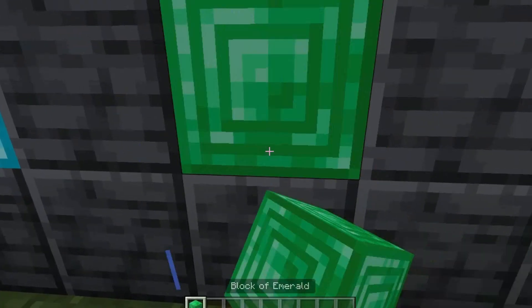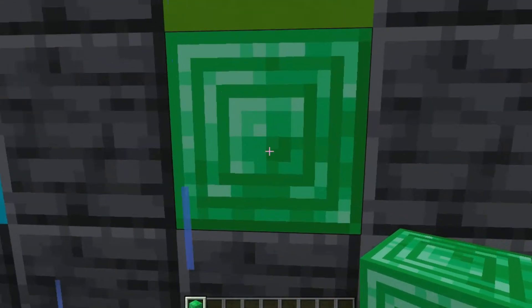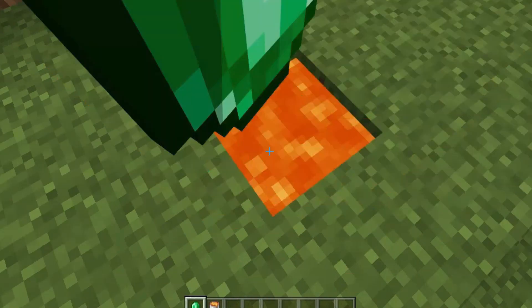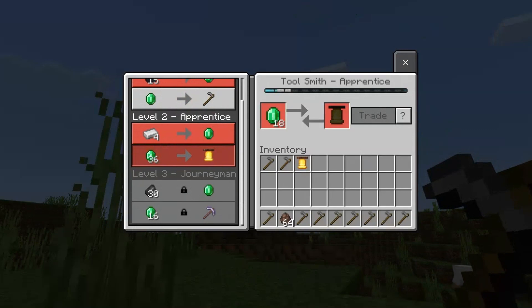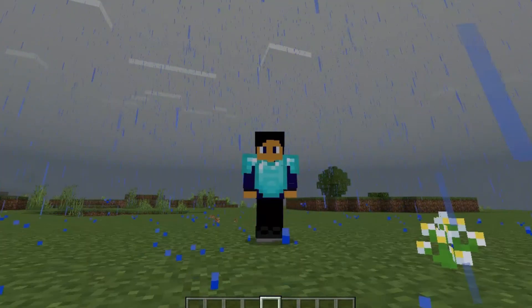Number 3: Emeralds. Emeralds on their own can't even match copper, but with villagers, this may be the most overpowered item in the game. Thanks to these gems, we're able to get a lot of items from villagers — even some we may not be able to get in survival mode, like a diamond chestplate.